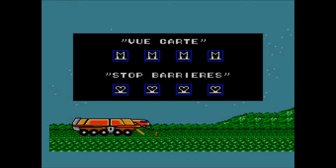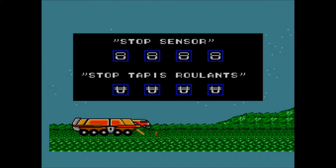Here are the commands available. The first one, the big M, is View Map — it tells you where you are on a grid, not the most useful but it's there. Stop Air stops the laser barriers that will zap you if you pass through — it only works temporarily. Stop Sensor stops the motion sensors found in some rooms; motion sensors tip off guards who then send an attack force. The sensors stop for as long as you are in the room.